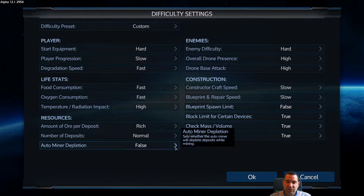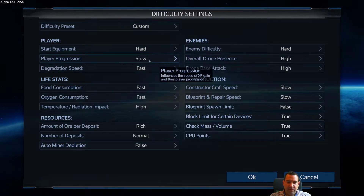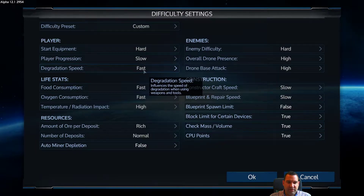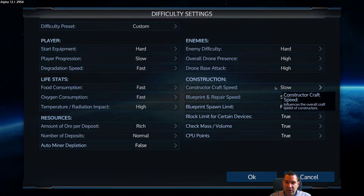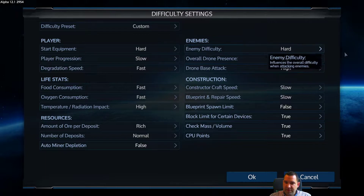I set ore to rich normal and auto miner depletion to false, because we are in desperate need of resources — we'll just place an auto miner and fast forward to get some. Everything else will be set to hard difficulty: hard start equipment, slow player progression, fast degradation speed, fast food and oxygen consumption, high temperature and radiation impact, high enemy difficulty, drone presence, and drone base attack.